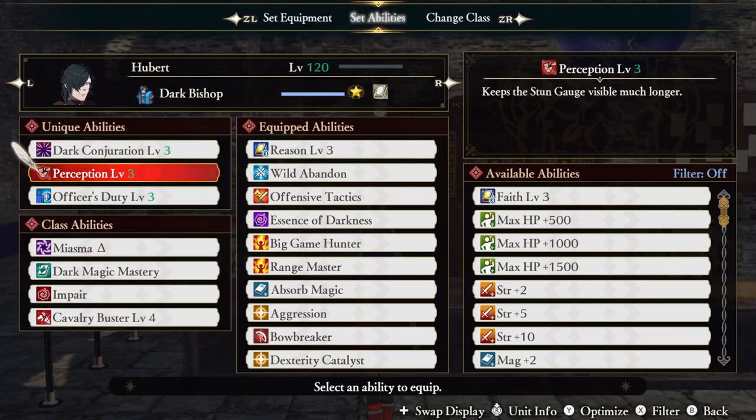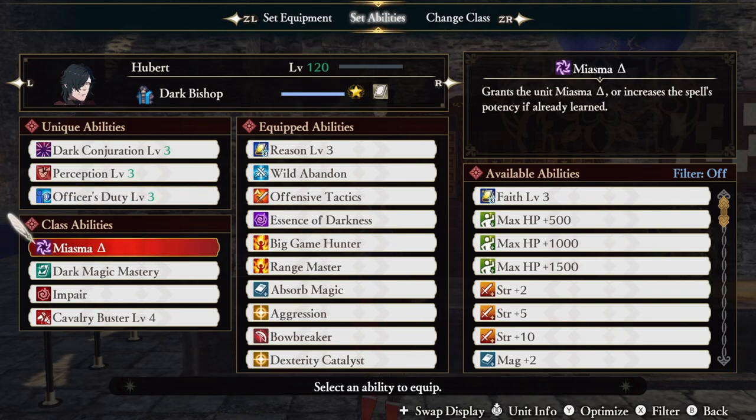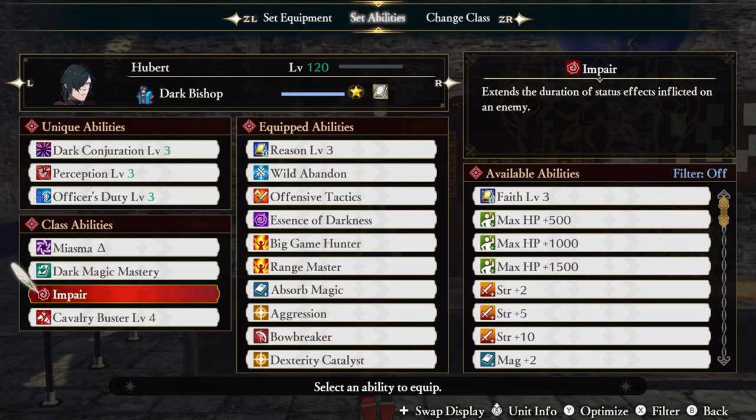Perception keeps the stun gauge visible much longer, though we won't have many opportunities to take advantage of it since everything just melts. Officer's Duty reduces damage received by 50% when ordered to guard. Dark Bishop comes with 4 class abilities. Miasma gives us the spell if we don't already have it, and if we do, it's a higher powered version — but ultimately weaker than our other options. Dark Magic Mastery reduces our dark magic spell cooldowns even further, allowing for 3 or 4 second cooldown times. Impair extends the duration of status effects inflicted on the enemy — it works on our darkness effect.